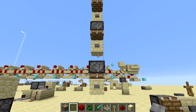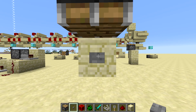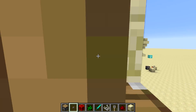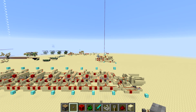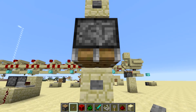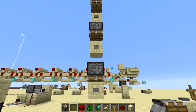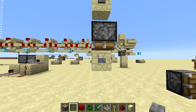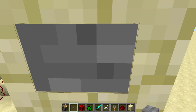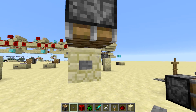Welcome back, Sethbling here. I was browsing Reddit and I saw this interesting design for an elevator in 1.9 by Shmogle, where you just stare at the button ahead of you and hold down right-click while holding a stack of buttons, and somehow this is an elevator with only pistons pointing down. I hadn't seen this before — it's a bug in Minecraft 1.9, which is the current version, and it's got some interesting facets to it.